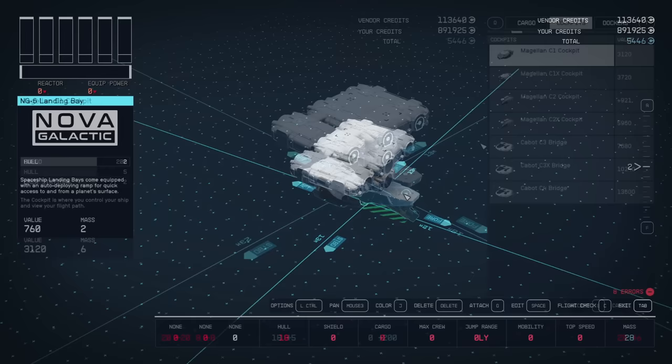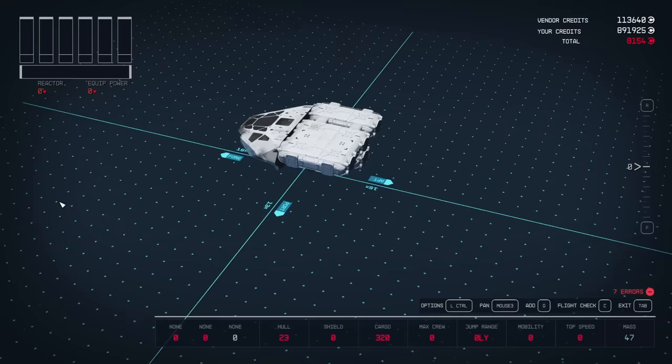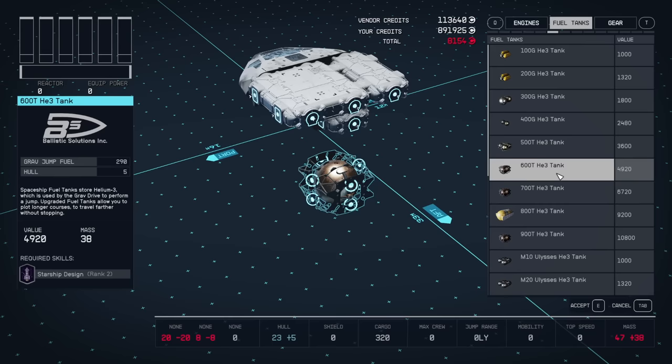When you grab your cockpit, you can grab any of the cabins. If you want the largest cargo capacity possible, make sure you get the C4 size, and then snap it exactly like this. Grab the 600T H3 fuel tank and then snap it to the back of your workshop.